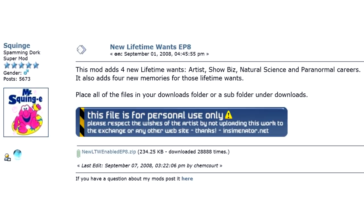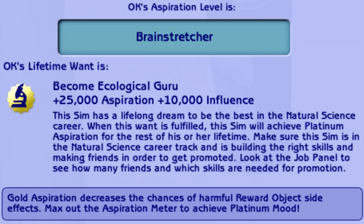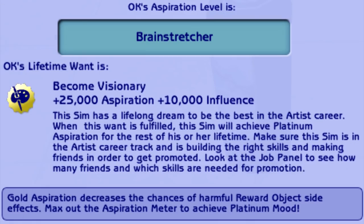Lifetime wants are cool and all, but sims never have wants about careers that require a university degree. This mod unlocks those wants so your sims can finally want to become a Cult Leader, Ecological Guru, Icon, or Visionary.